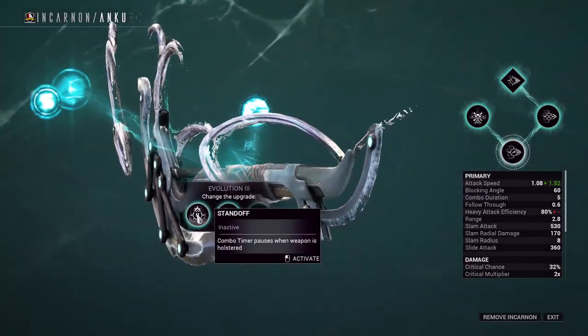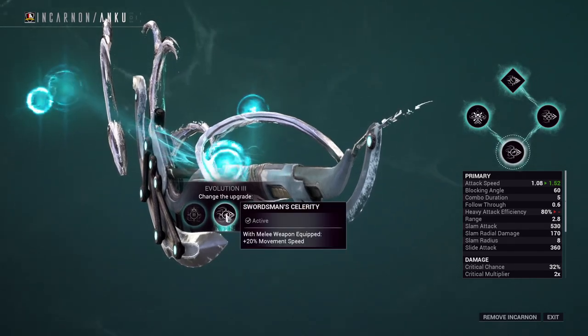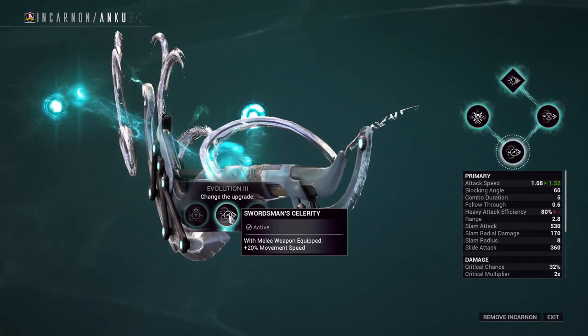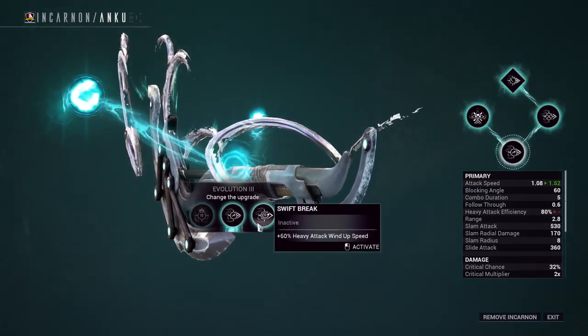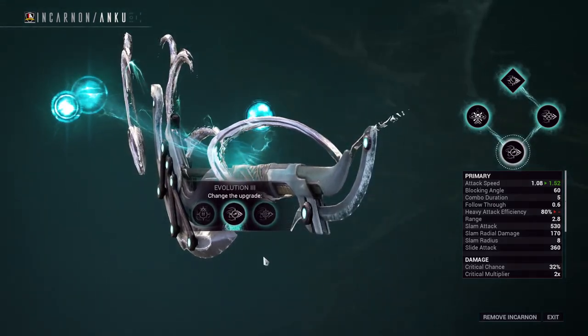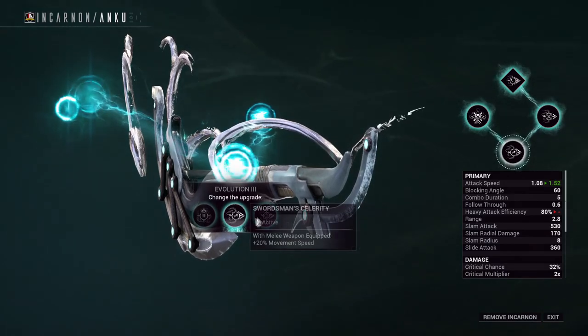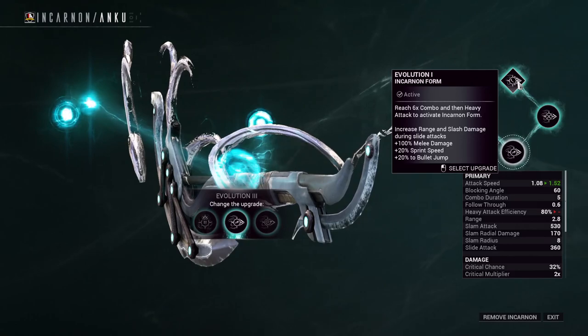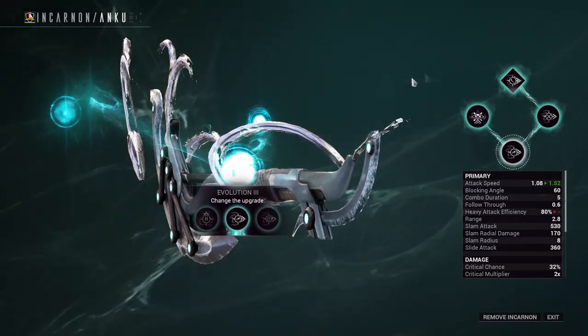Evolution 3. The combo counter pauses when the weapon is holstered — keep in mind this doesn't work on pseudo-exalted abilities. Options are 20% increased movement speed or 60% heavy attack wind-up speed. I personally think the middle or right options are the better two to take. I went with the middle option to synergize with the evolution upgrades of mobility increases.